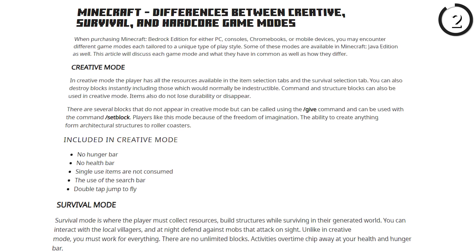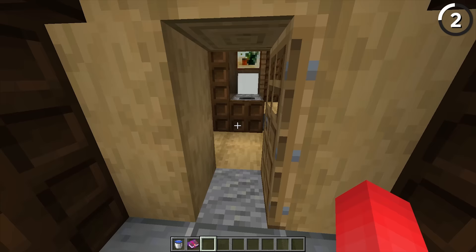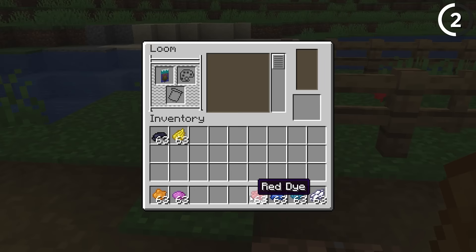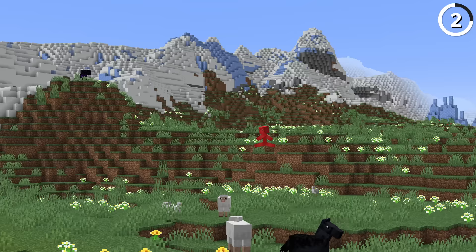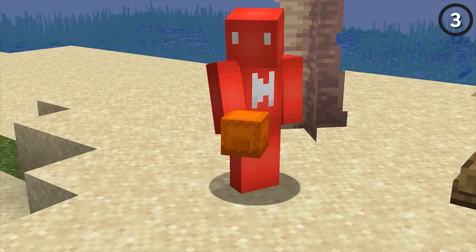Clearly there are a lot of differences between creative and survival. But it's strange when there are weird arbitrary limits between the two, and you can see that particularly with the loom. In survival, you're only able to put six different layers onto one banner, but in creative mode that goes up to 16. So I think we should take after this mod and completely get rid of that limit, since creative mode players already have so many different things to play around with that we don't in survival.